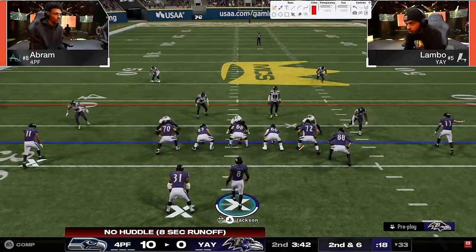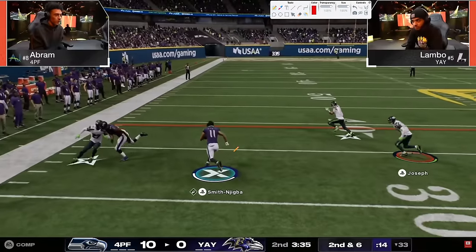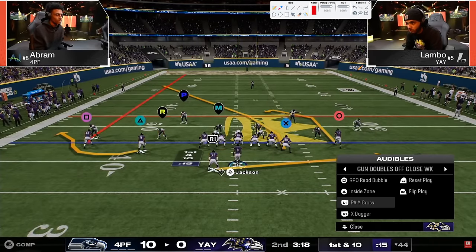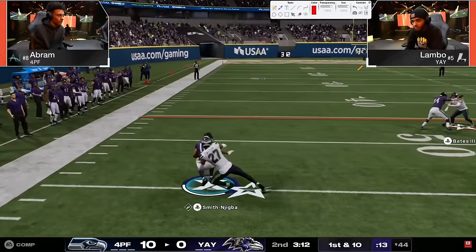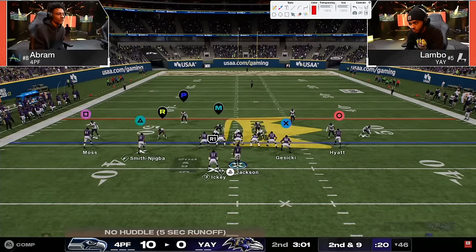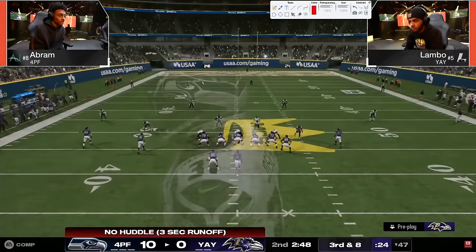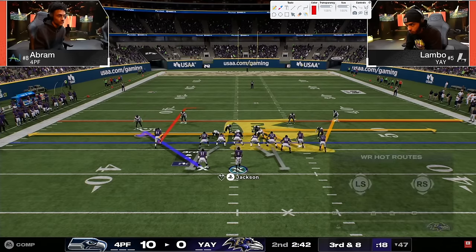Starting out a little bubble screen - Abram's also in a good position to get the ball back. We'll see what Lambo wants to do from a clock perspective. X Dagger - he loves this bubble. I bet that's the RPO read bubble, that's why he's going to that. The RPO read bubble puts that slot corner in a lot of conflict and it's hard for that slot corner to be right.